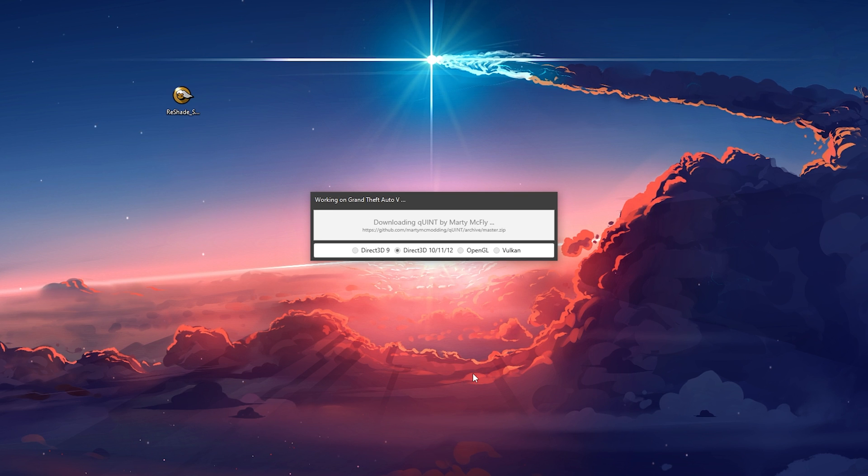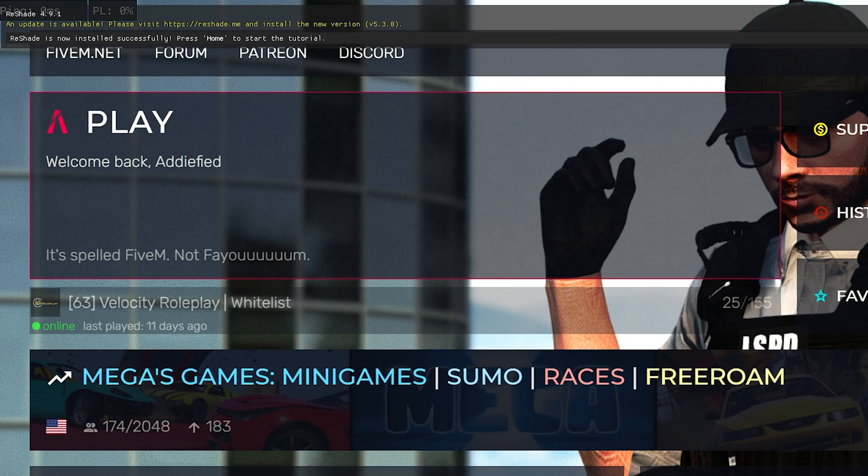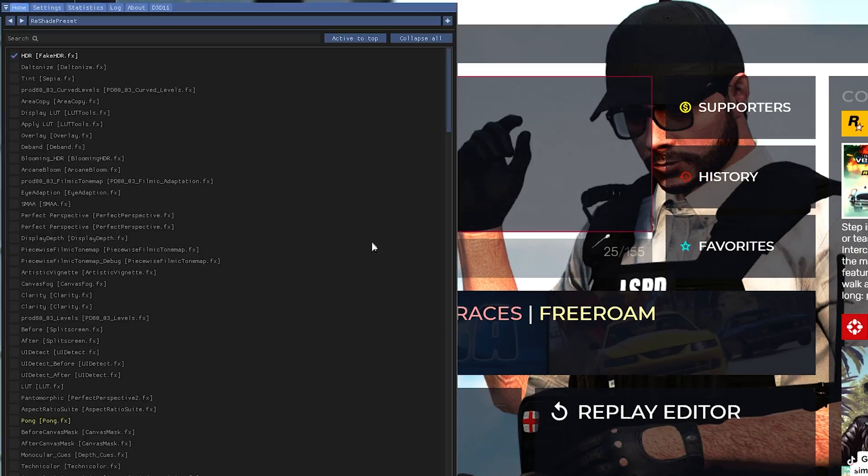Select the 'Check All' box on the lower left corner and press OK. Wait for the installation to finish, and once it's finished just quit this window. Now launch FiveM and your ReShade will start working again. You can press the home key to access your ReShade.